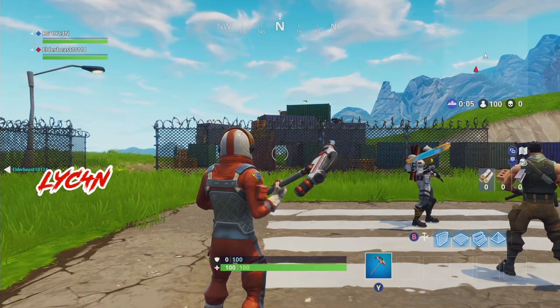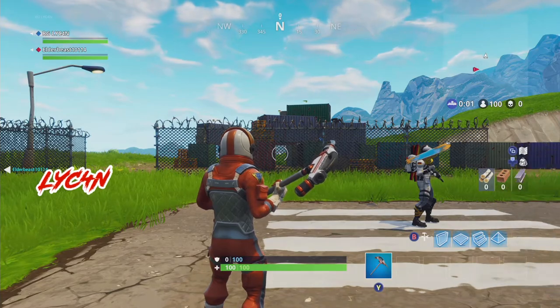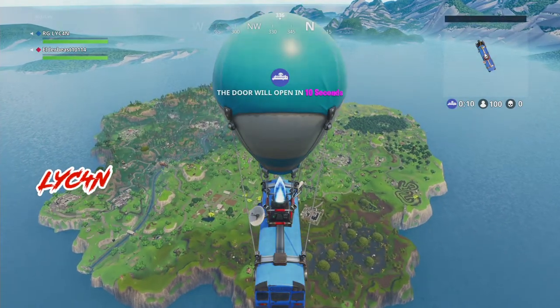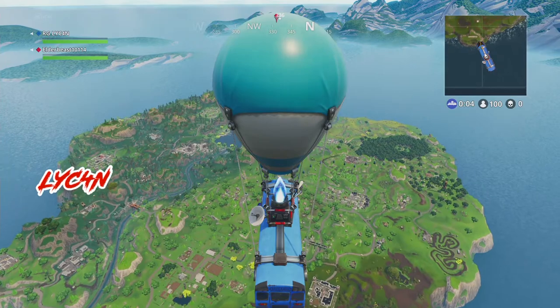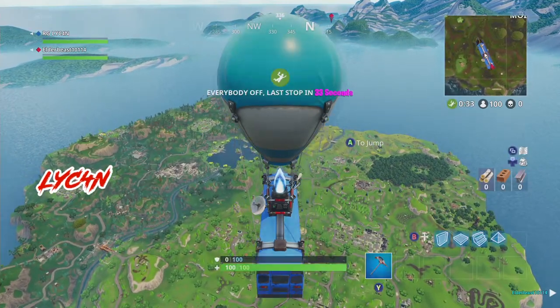What is up everyone, this is your man RG Lycan, one half of the Double Dragon. Today we're going to be demonstrating the difference between normal building and speed building. Speed building has been introduced in the new 3.0 that was released today, February 22nd, so let's go ahead and drop in and check it out.